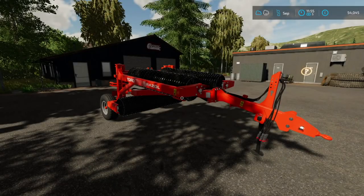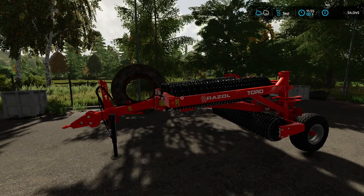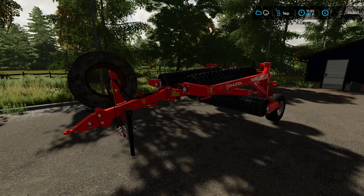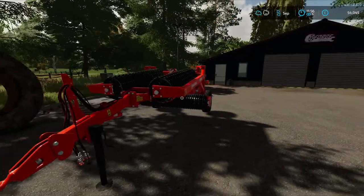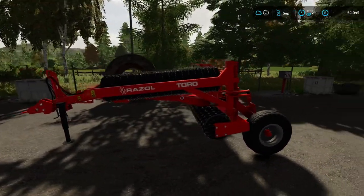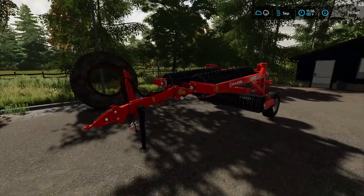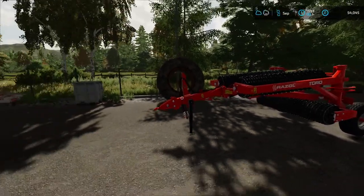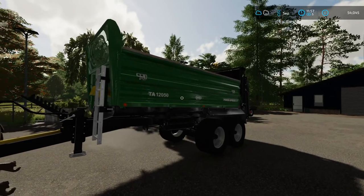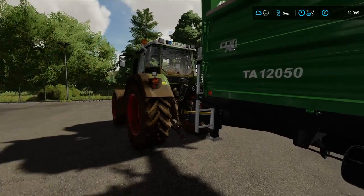Here is the new roller — the Reiseltoro. It's smaller; I believe it's 6.2 meters, while the other one maxed out at 8.4. It was a straight across swap which is nice — the other one has been brought in as defective and we have this new one. But today what I want to focus on is the TA 12050 manure spreader. Very excited to give a manure spreader a chance here.